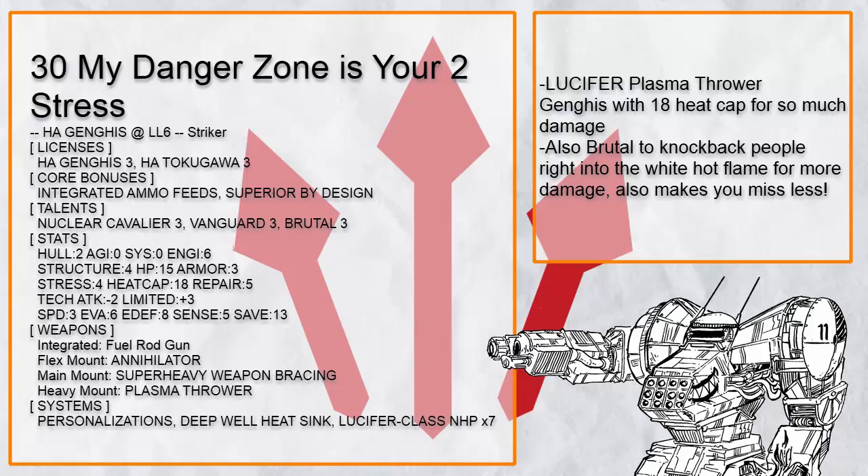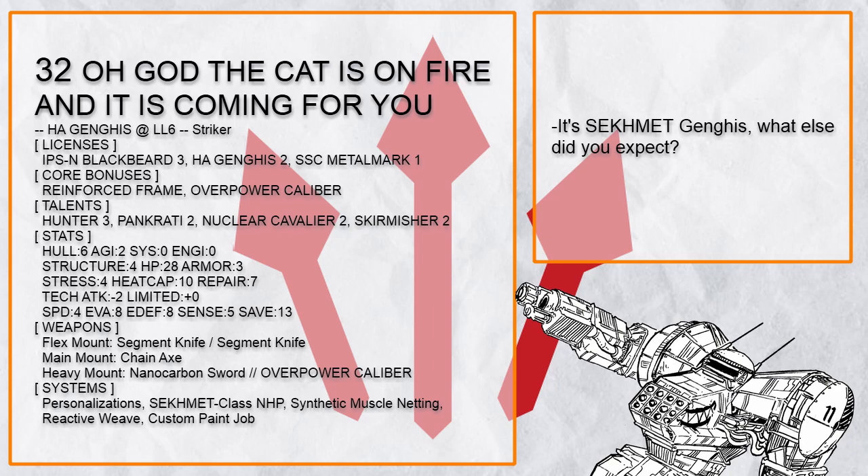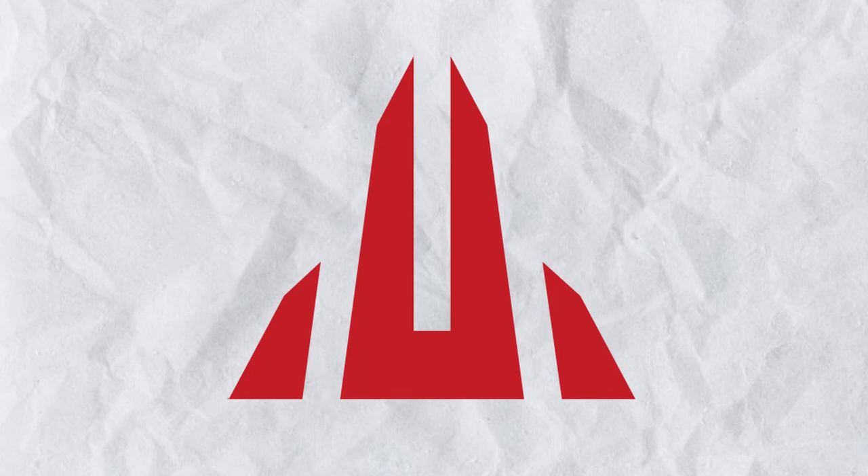And that's all on the pure striker Ganges. These things are just pure balls of murder, and while they can only do that, Ganges is tough enough that any mistake can be absorbed easily. Now let's move on to the artillery builds.